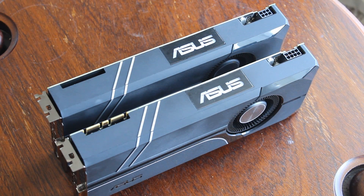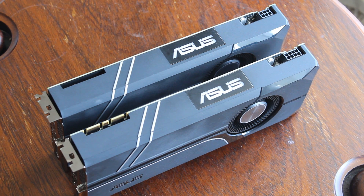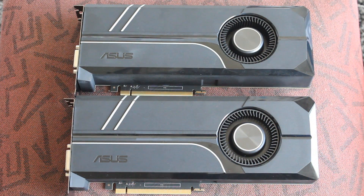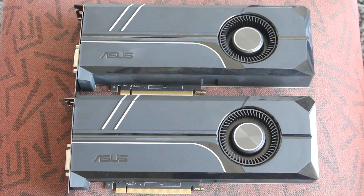Let's jump straight into the showdown. You'll be able to tell the difference between these two graphics cards because the 1070 has SLI fingers whereas the 1060 does not. The 1070 also has an eight-pin power connector where the 1060 only has a six-pin. They also have completely different GPUs — both Pascal — but the 1060 has the 16nm GP106 and the 1070 has the GP104.